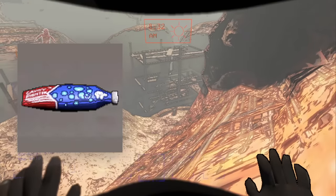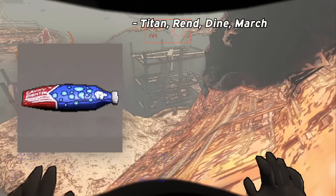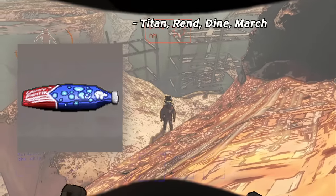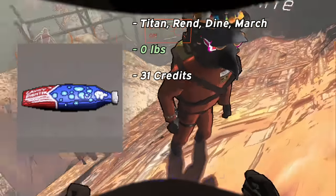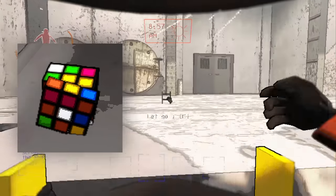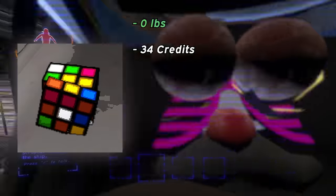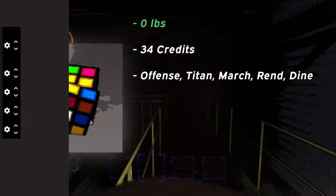Next up is Toothpaste. I see a lot of these on Titan for some reason — I found three of them in one room one time. I also found them on Dine and March, but not nearly as much as Titan. Toothpaste weighs nothing, is worth 31 credits, and I'd rank it at an A tier — you can't really go wrong with it. Toy Cubes, the Rubik's Cubes of Lethal Company, have no weight, are worth 34 credits, and are pretty easy to find on Offense, Titan, March, Rend, and Dine. I'd rank these at an A tier since they don't weigh anything and I find them all the time.